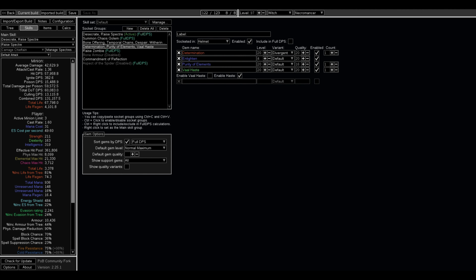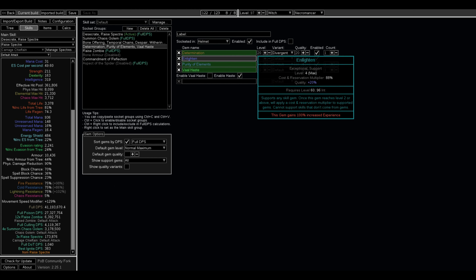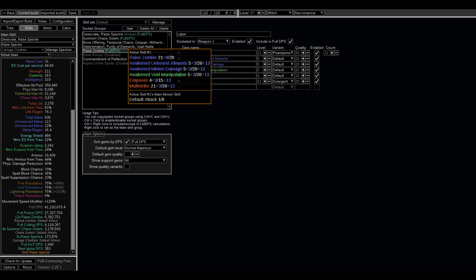Now I'll go over the Helmet. It has Determination, Enlightened, Purity of Elements, and Vaal Haste. Vaal Haste is not ticked on, but if you actually get it on maps, Pinnacle Bosses, or Guardian Bosses, your DPS jumps significantly — about 5 million full DPS. I don't leave it on because you're not always going to have it. Enlightened 4 cost me 11 Divine and is very expensive — you don't actually need it in this slot, so you can put whatever you want there.